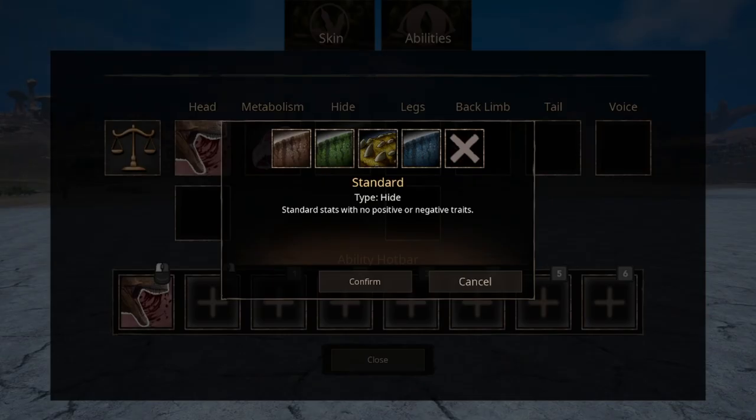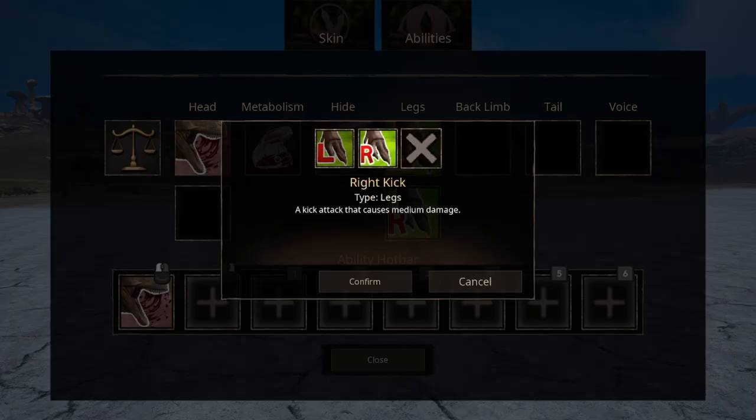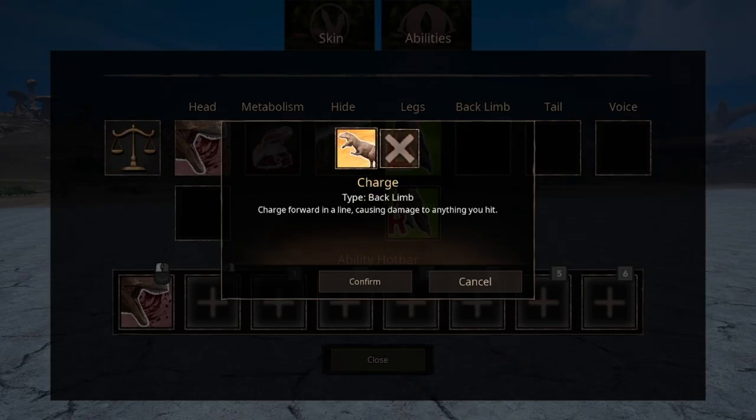The height abilities have four alternatives, and this is really subjective. We have the standard height with neither positive nor negative effects; marathon runner, which increases stamina by 20% at the cost of turning radius; resilient, which increases bleed and venom resistance by 50%; and endurance, which increases trotting speed at the cost of some sprint speed. For leg abilities, we have simple back kicks that cause medium damage on left and right. For back abilities, we have a charge ability.